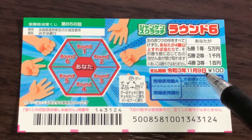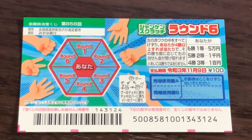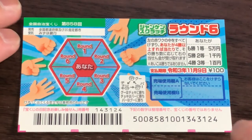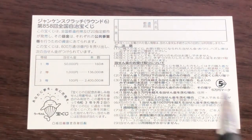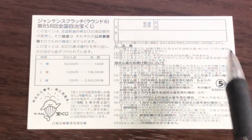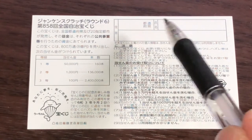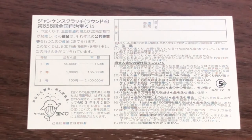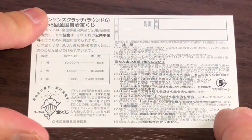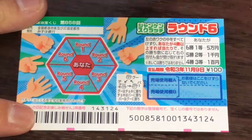You have until November 9th, 2021, Reiwa 3, to claim your prize. Don't scratch here. Quickly looking at the back, you have a breakdown of the prizes and the rules in Japanese. If you happen to win the first prize, you're going to have to fill in this area — your prefecture, then your full name, then your address. All winnings are tax-free in Japan. I've got one ticket, so wish me luck.